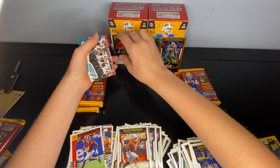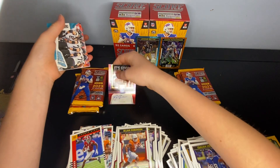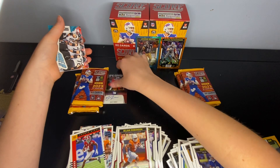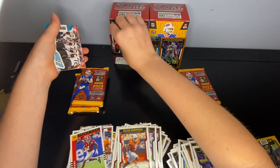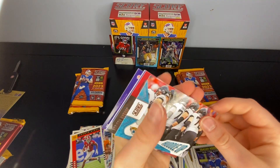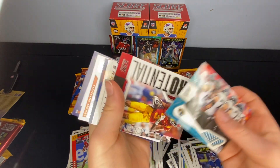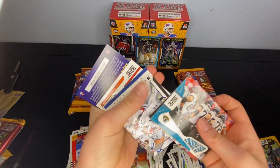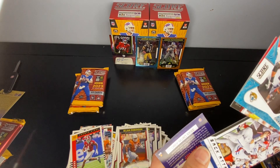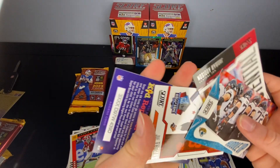Man, we've been lucky with what we're getting but the players just aren't that good. I need to get some stands. Huddle Up Jaguars, Jordan Addison Potential, Sack Attack Matt Judon, and First Ballot Joe Thomas.